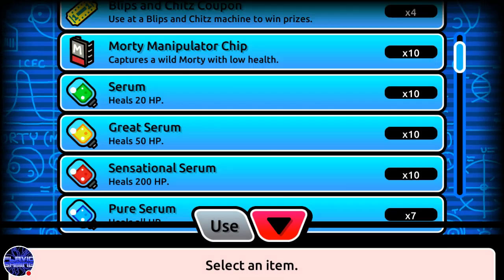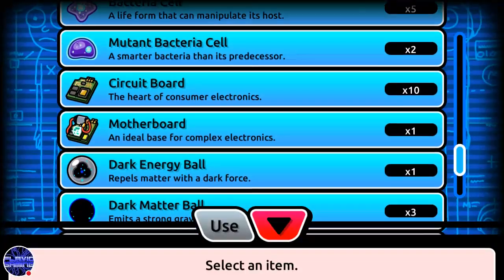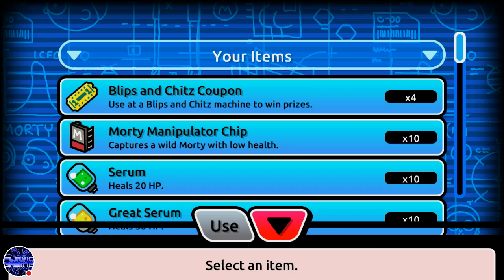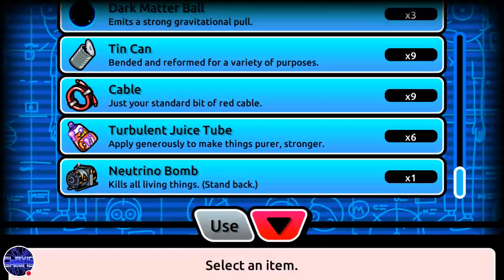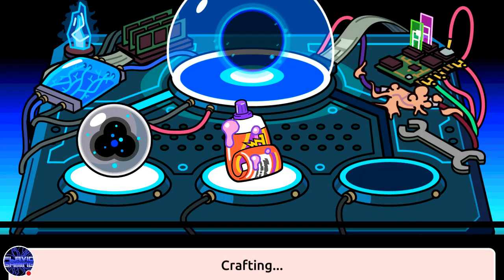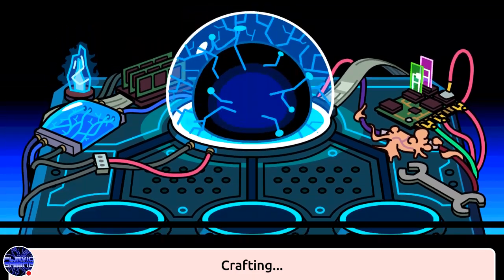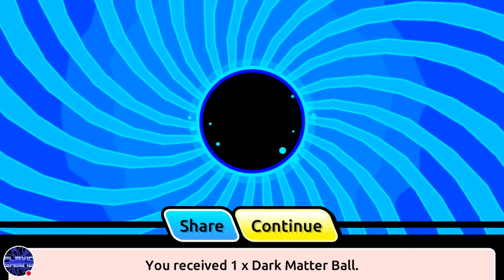Once I'm done crafting the dark energy ball, I need an advanced version of it to create a dark matter ball. In Pocket Mortys, to make an advanced version of an item, you always take the item and combine it with some turbulent tube juice. That's exactly what I'm going to do — combine the dark energy ball with some turbulent tube juice, and you can already see the dark matter ball.